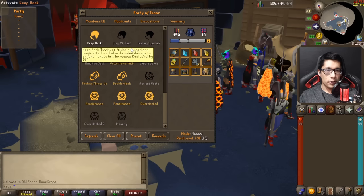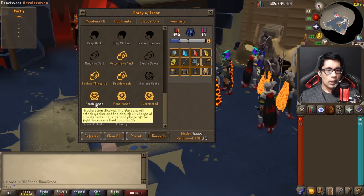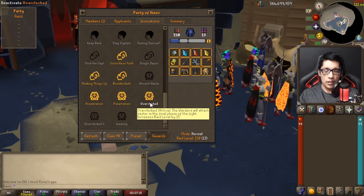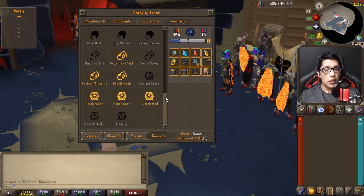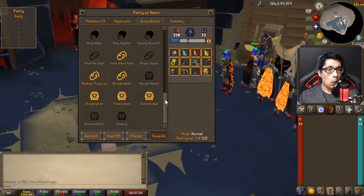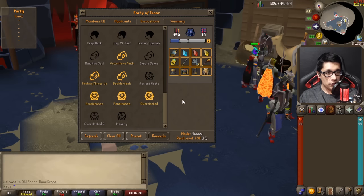During my runs, I do Full Difficulty Baba, which is not that bad, but you might want to try it first. For the final boss, I recommend Acceleration, Penetration, and Overclock — it's going to attack slightly faster but it's really not going to be that bad. With 150 difficulty, you have the chance of getting every single unique item — the Shadow of Tumeken, Masori pieces, and the pet. It's going to be absolutely amazing.